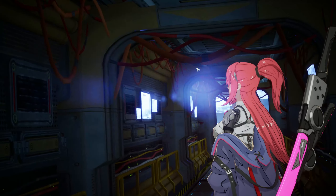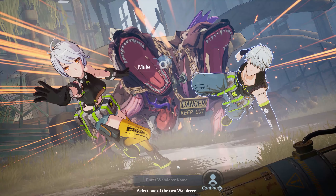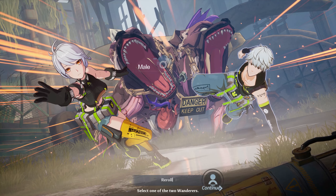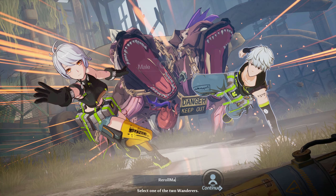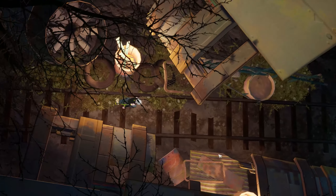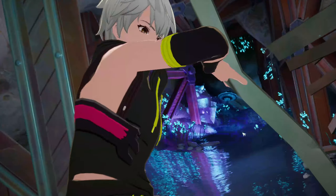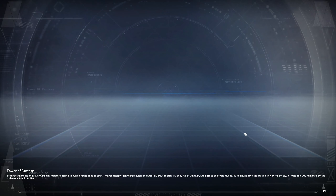The first cutscene can be skipped up to the point where you select your character's gender and input a name. The name you put in here can be anything, as later you will use an identity change voucher to transfer the name from your original character, or change it to a name that you desire. Do not use a name you like, as you will be locking it on this character, and it will require extra effort and time to transfer it over.